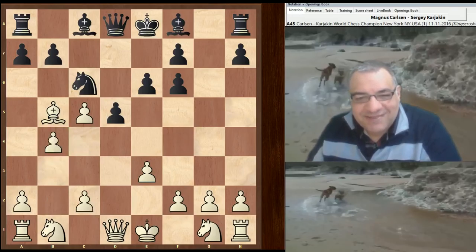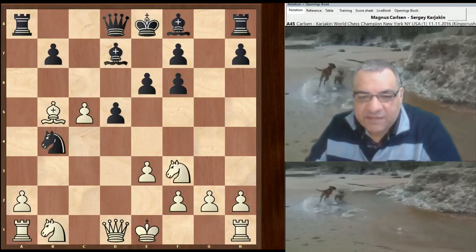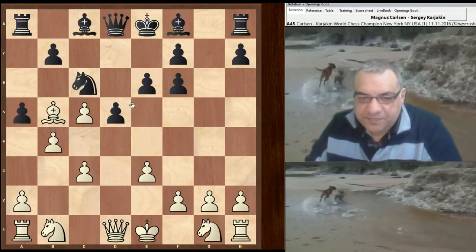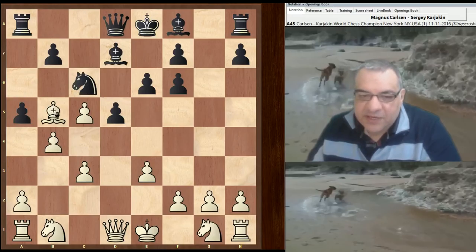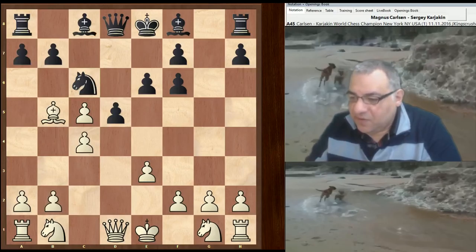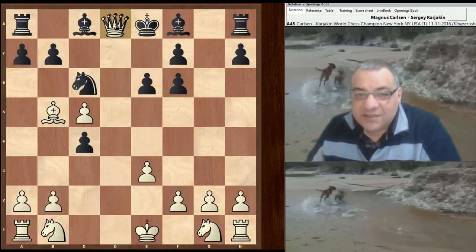If white wanted to cling on to the pawn, that's a little bit doubtful — the undermining possibilities like a5 will just lead to a nice position for black that loses a pawn. And if white takes on c6, that's giving up the bishop pair — too much of a price to pay to try and hold on to a pawn, and it would just be better for black. So better not to be too materialistic here. c4, we have d takes, inviting simplification.